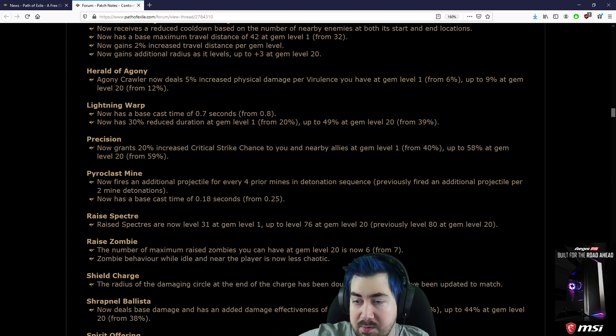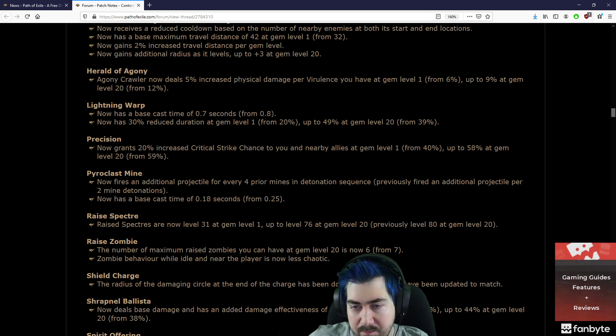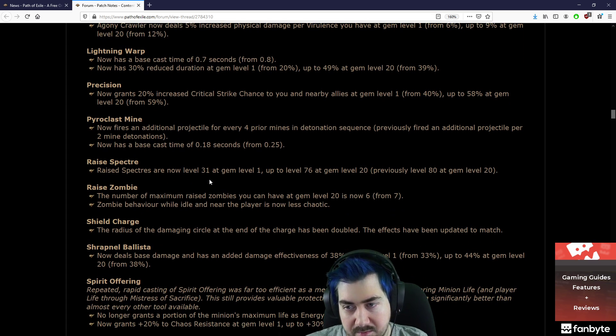Precision now overrides 20% crit strike chance for you — oh no. I mean, deserved, but oh no. It was too OP at level 1, and it's not nerfed at level 20. I mean, it's still worth it — it's like 12 mana for 20% crit chance.